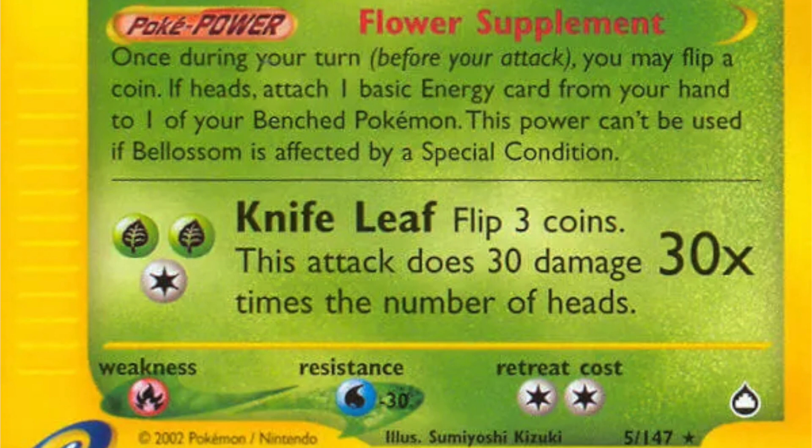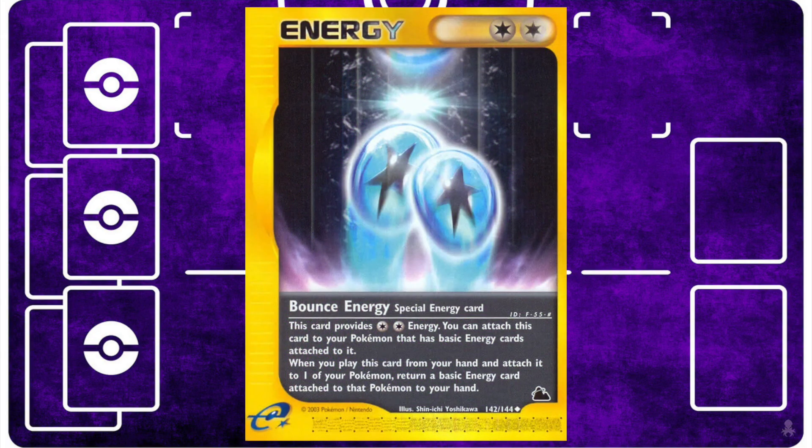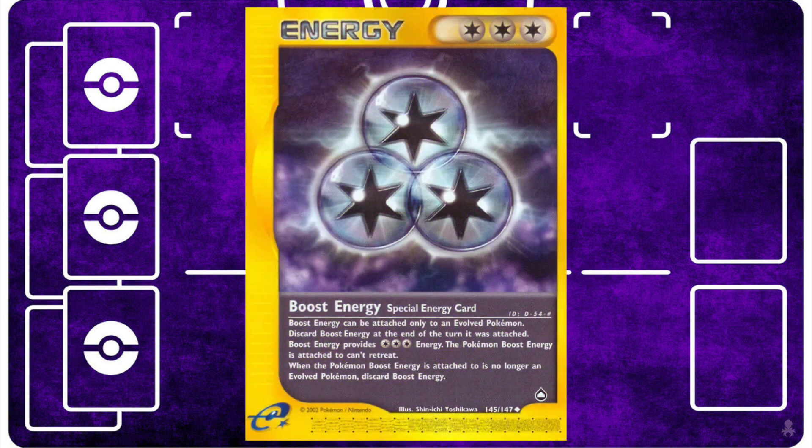When you are balancing basic energy against the special energy cards that also help this deck, it can get a little bit tricky. Thankfully, one of those special energy does that for you. When you play Bounce Energy onto a Pokémon, it allows you to return the basic energy card that was already attached to it back to your hand, which then allows Bellossom to attach it to another Pokémon on your bench. You also have Boost Energy, which is going to give a one-turn major boost to an Exeggutor's Big Explosion.